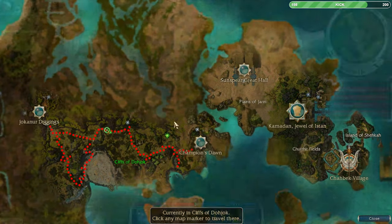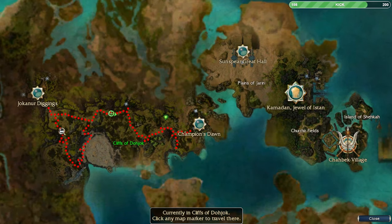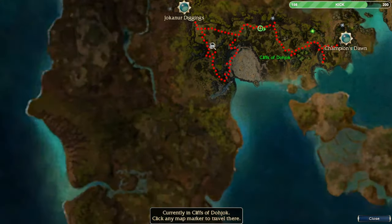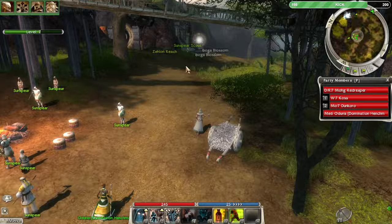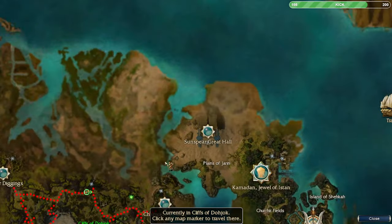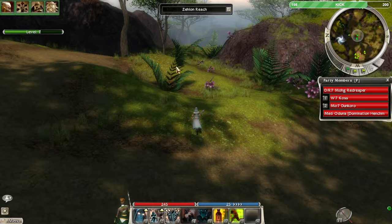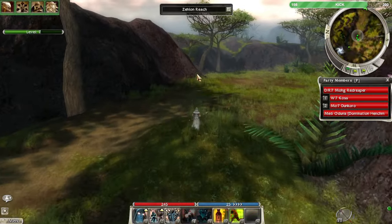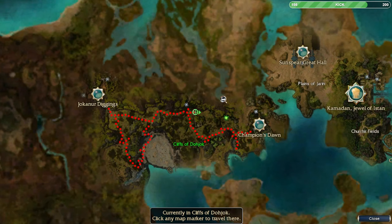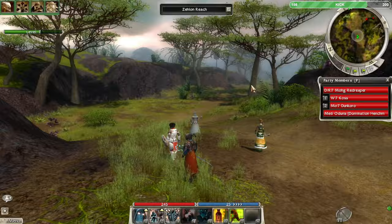That's a big difference between Nightfall and the other campaigns — there seem to be too many outposts. Zelon Reach — I think that's where we went to get the mesmer hero in my mesmer playthrough. That's an explorable area. It looks like we can go this way — but it's just a different exit to Zelon Reach, so there's not really much point of them putting that there.